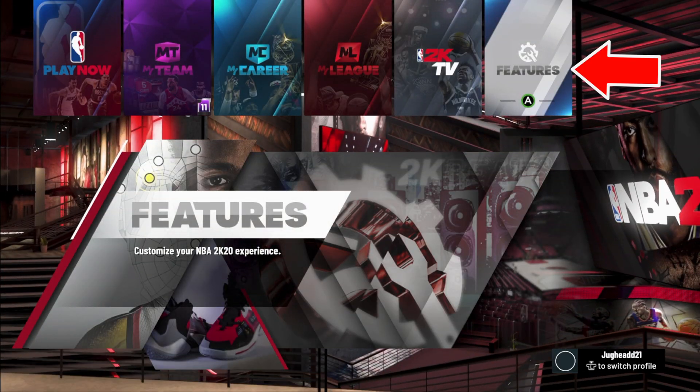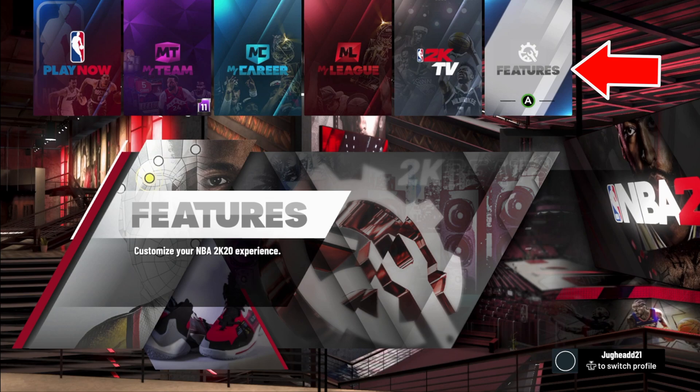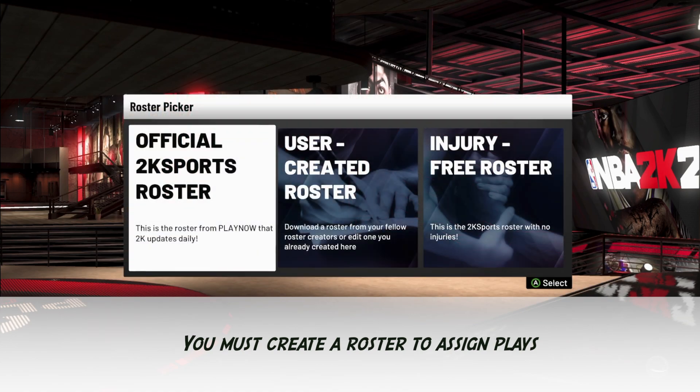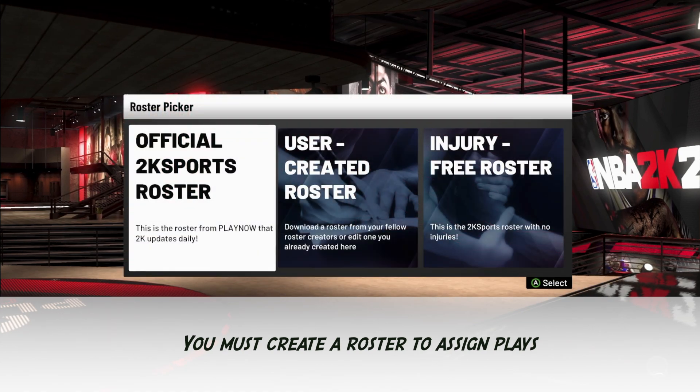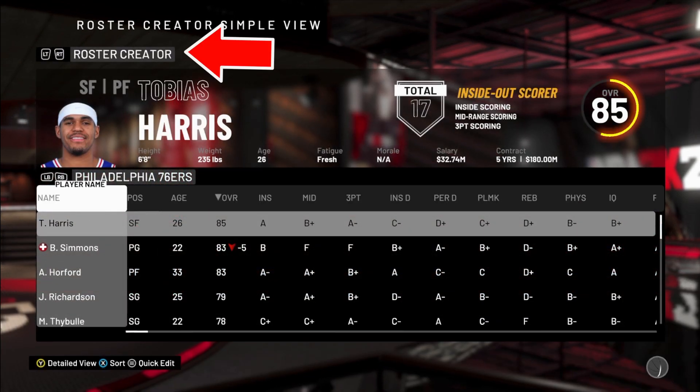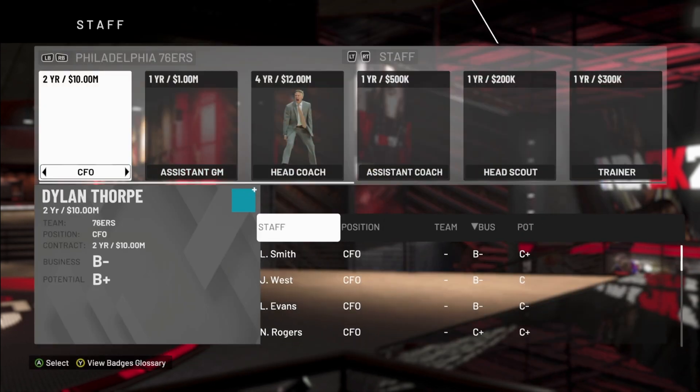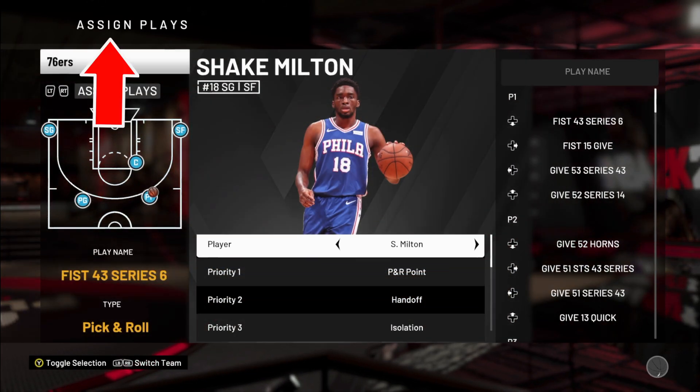Once you load into the game, scroll over to the Features section. Before you can assign plays, you have to first create a roster, so go ahead and pick one of the three roster options and it'll take you to the roster screen. At the top of the screen, use the left and right trigger to scroll over until you see the Assign Plays menu.